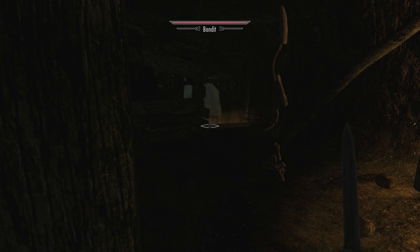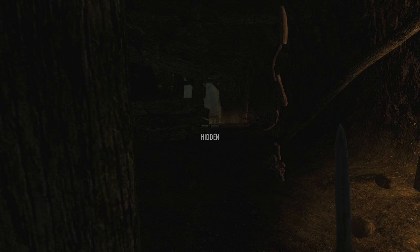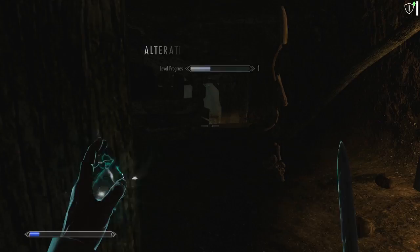The early stages are obviously not that easy. Once we get sneak up to a decent amount, we can start crafting up some paralysis poisons. This is pretty much how it's going to go — and he detected me again.